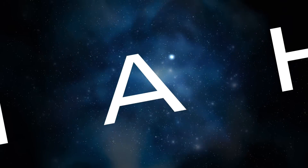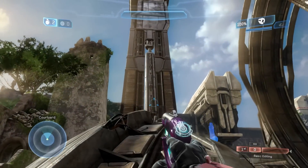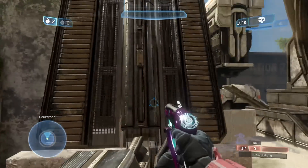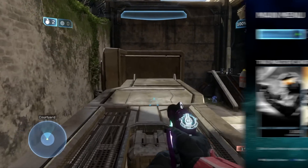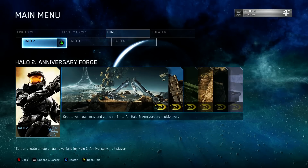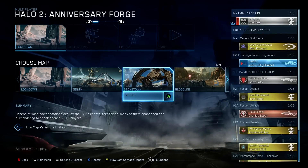Hey guys, welcome back. It's Josh and today we're going to take a look at Halo the Master Chief Collection's Halo 2 Anniversary's Forge. There are a couple forge pieces that aren't included with all the other forge objects — they're sort of hidden in the map. So first off, navigate through your menu and go to Forge, Halo 2 Anniversary Forge, and then go to Stonetown.